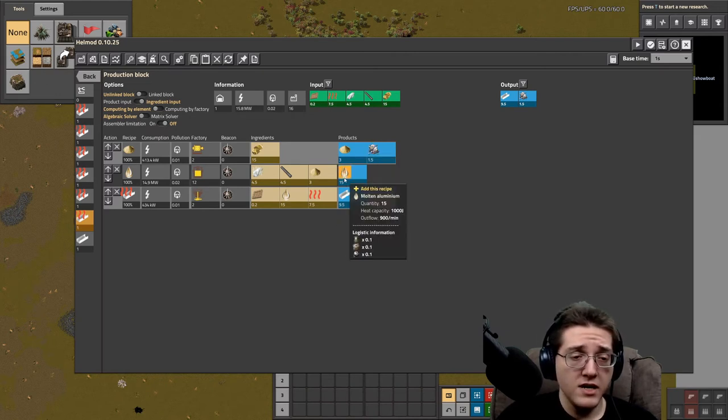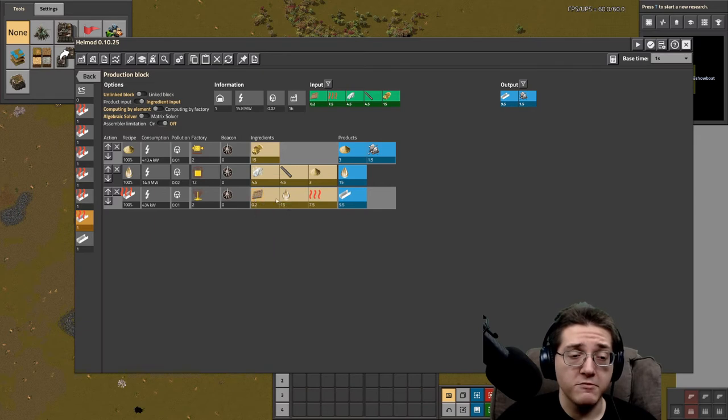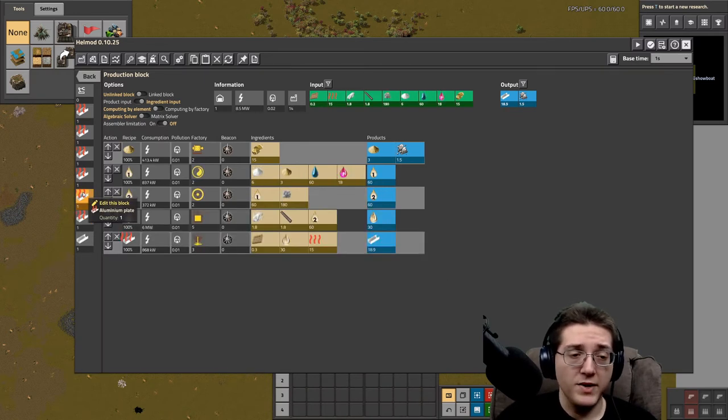The molten aluminium is hot-air cast into a whole bunch of plates. Note that you need sand castings, which come from tar into creosote into sand castings with sand — a pretty simple process. At red science you'll also need aluminium plate with copper plate to make duralumin, so you might want to have an excess amount of plates.